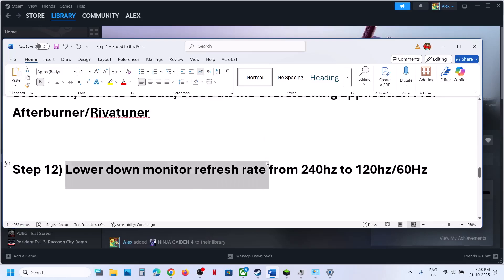The next step is to lower the monitor refresh rate. For example, if your monitor refresh rate is 240Hz, you can lower it down to 120Hz or maybe 60Hz, and then check.